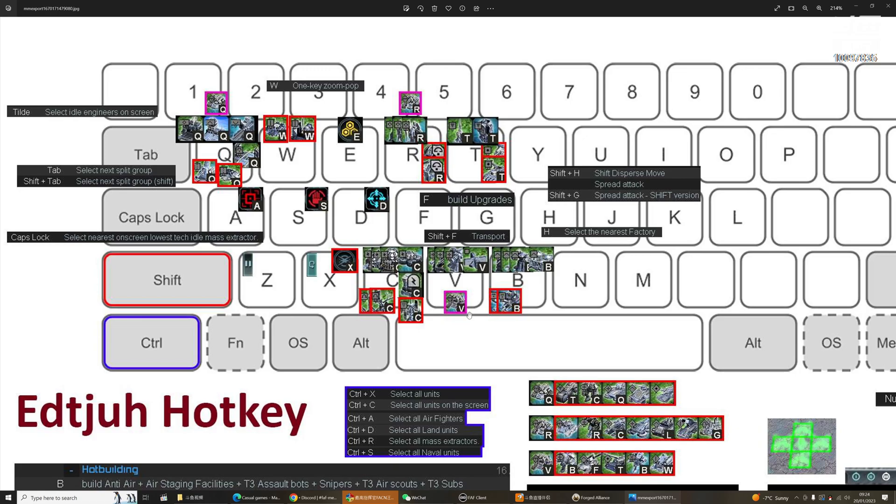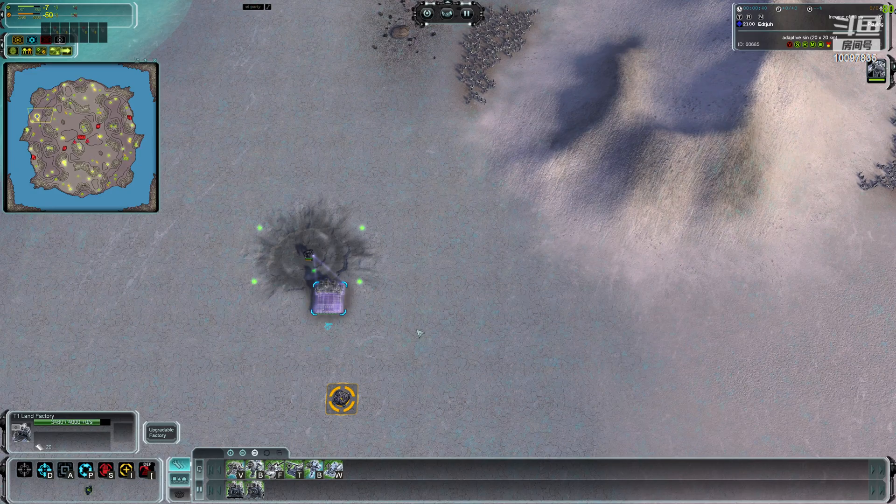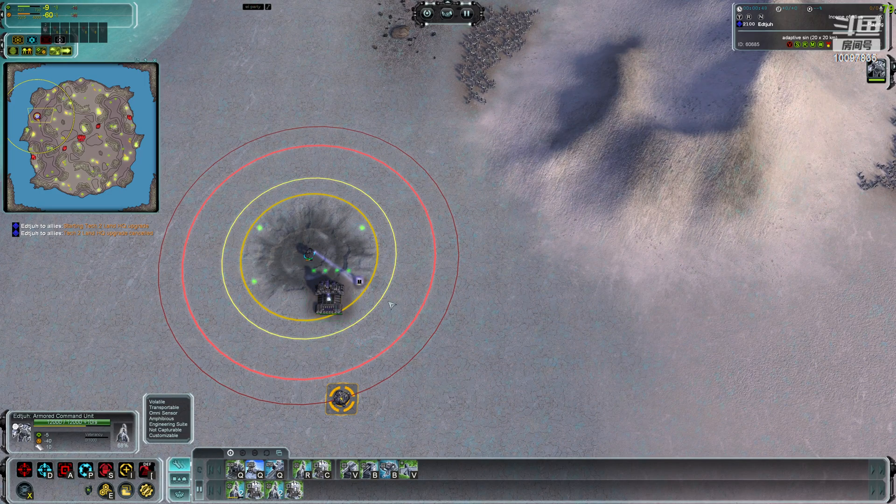The most important part is engineers — I have it with Q, R, and V. So that's build, extractors tier two and tier three. The middle keys are standard: A for attack, S for stop, D for move, F for building upgrades. If you want to upgrade really fast you press F and then F again — straightforward.